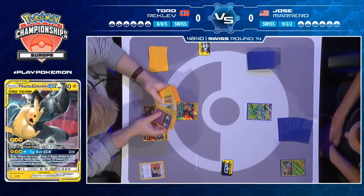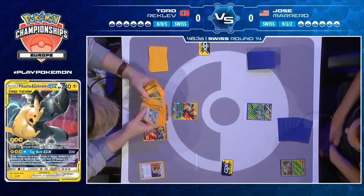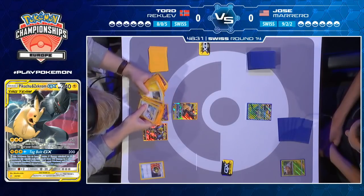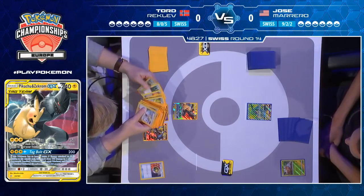We're just going to see a Wonder Tag from Tord. He's playing not just Jirachi — he's playing the Marshadow, the Tapu Lele, as well as just one copy of Jirachi. So it's kind of like a hybrid between the heavy Jirachi builds and the Turbo-style build. He's gone somewhere down the middle for the options.